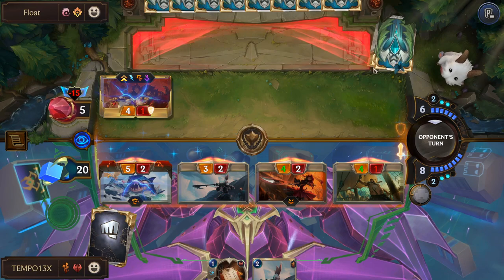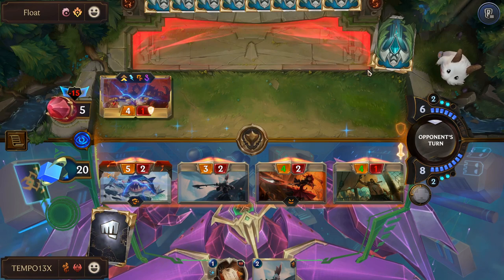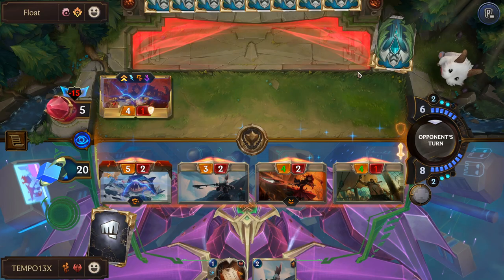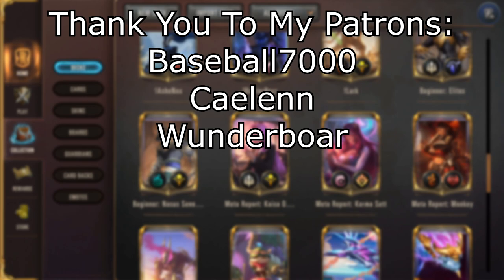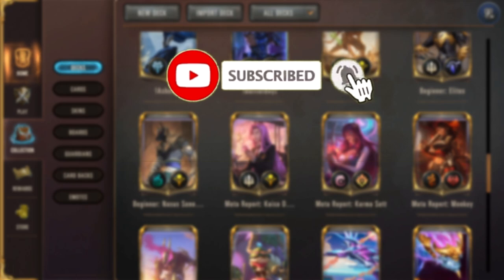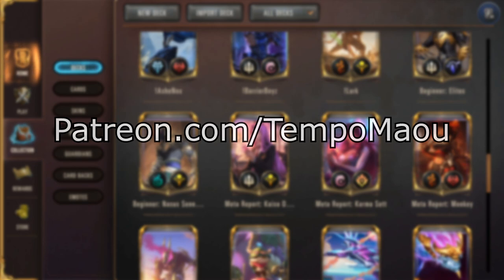Should I be worried? I'm a bit worried. Nope, okay — never mind, nothing to worry about. Easy, not even close. I don't even know what that card is. So yeah, to wrap things up: the meta is pretty much the same as last patch. Fizz/Samira is the best aggro deck, Karma/Set is the best control deck, but Kaisa Demacia coming in as the best midrange deck does spice things up quite a bit. This has been Meta Report — thank you so much for watching, have a good one. Laters.